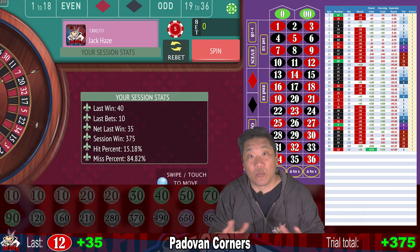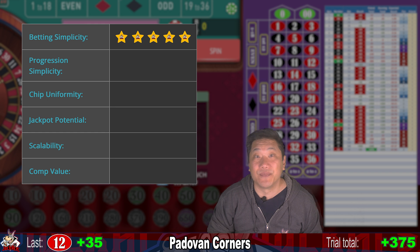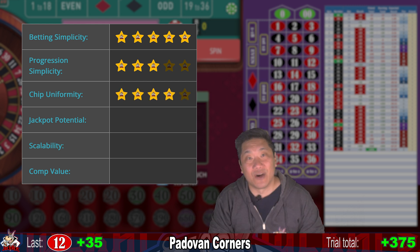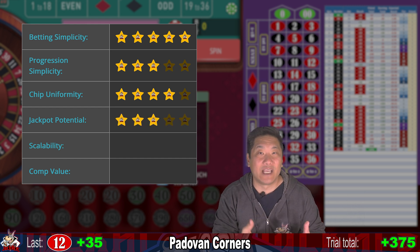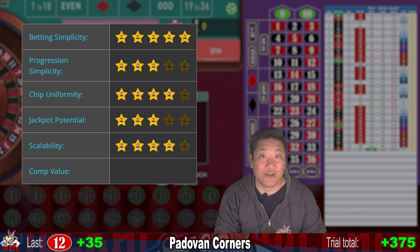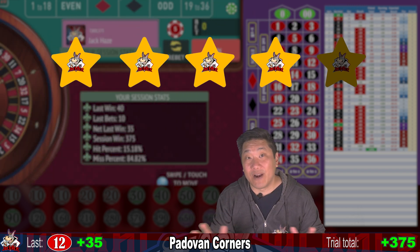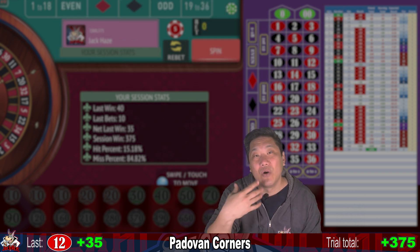So that's how Padawan Corners did in the simulator. Here are my thoughts: Betting simplicity — five out of five. Not as simple as a single double street bet, but two corners is pretty easy. Progression simplicity — three out of five stars. After playing the sequence a few times, you'll get used to it. Chip uniformity — four out of five stars. For the most part you're just betting a handful of chips, though stacks can get big at higher tiers. Jackpot potential — three out of five stars. Like all negative progression systems, there isn't a huge chance of walking away big. Scalability — four out of five stars. Padawan Corners has a $2 minimum bet on an ETG. Comp value — half a star out of five. You're starting with a $10 bet — they're not going to roll out the red carpet for you. Overall, I give this four out of five stars. I like this system much better than Padawan Streets.